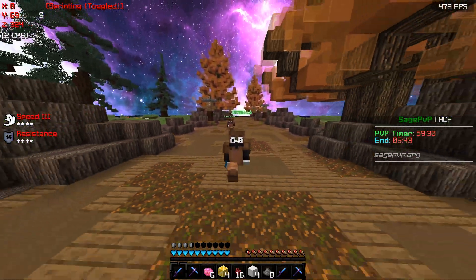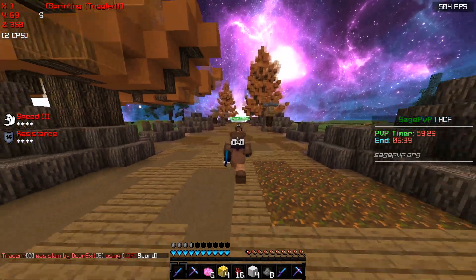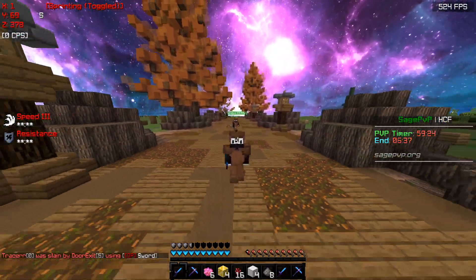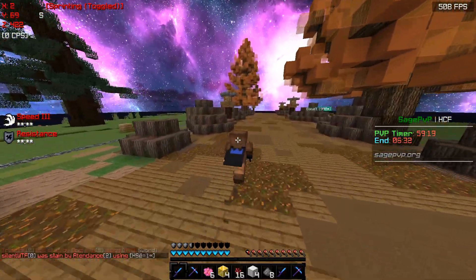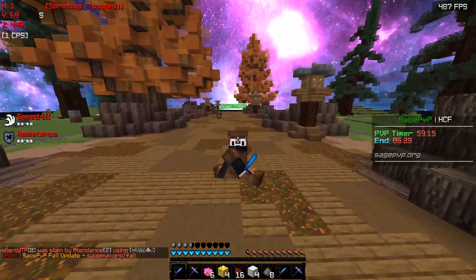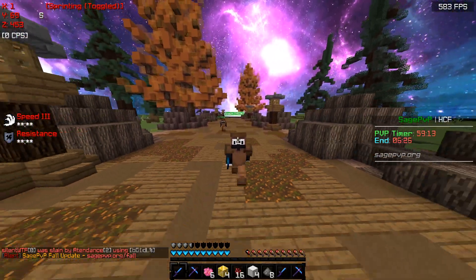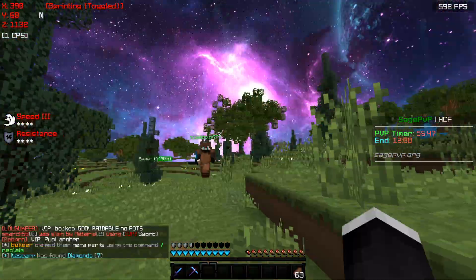We just got him all set up with some goodies and now we are headed down the road to go ahead and get a claim. I think I'm going to have him get the claim so he can try to learn how to claim something. We're going to head out a thousand blocks out, hopefully get a decent claim. We're a little late on start of the world but I think it'll be alright.